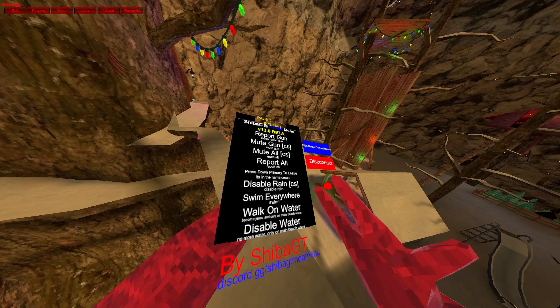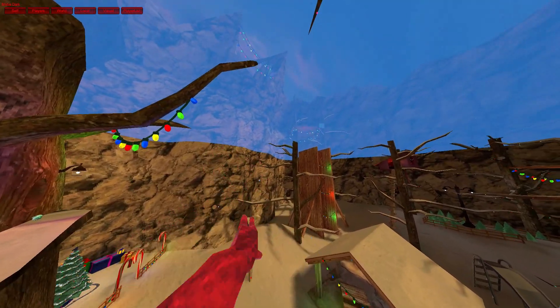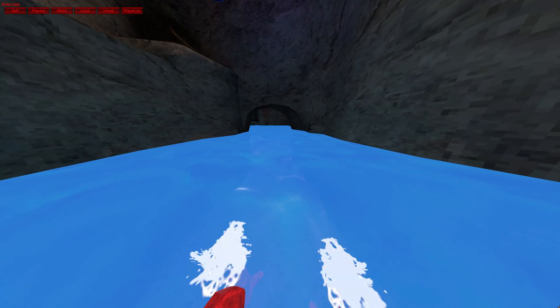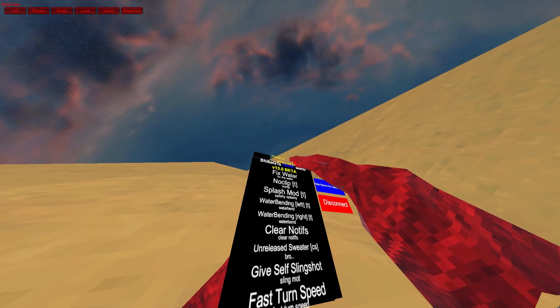Disable rain — I guess it disables rain. Swim everywhere. Yo, I'm swimming! Walk on water — let's see if we can walk on water. Next is fixed water, I don't know why that is.